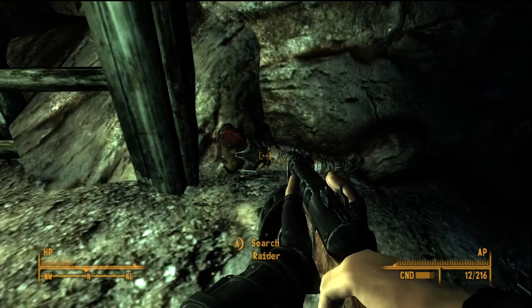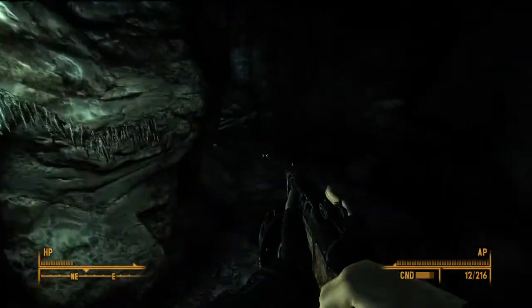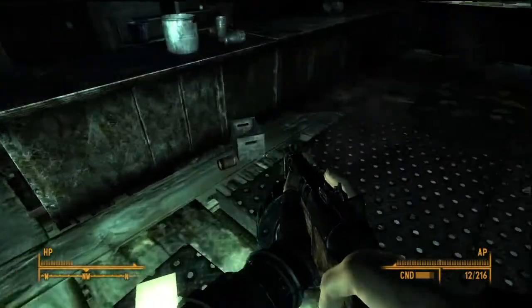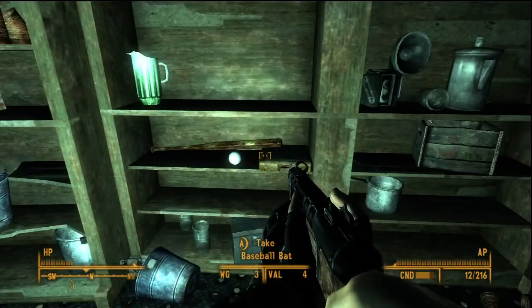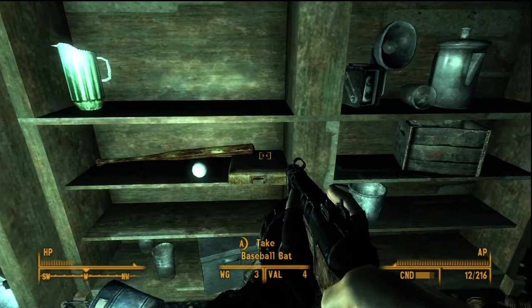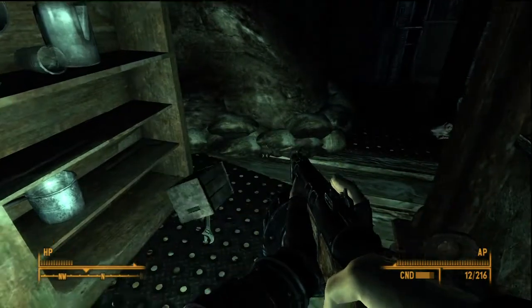This is where we killed this fool of a raider. And don't mind if I take your things, do you? What am I talking to? You can't even speak — you're dead. Let's see what else we can find in here. We got a baseball bat.